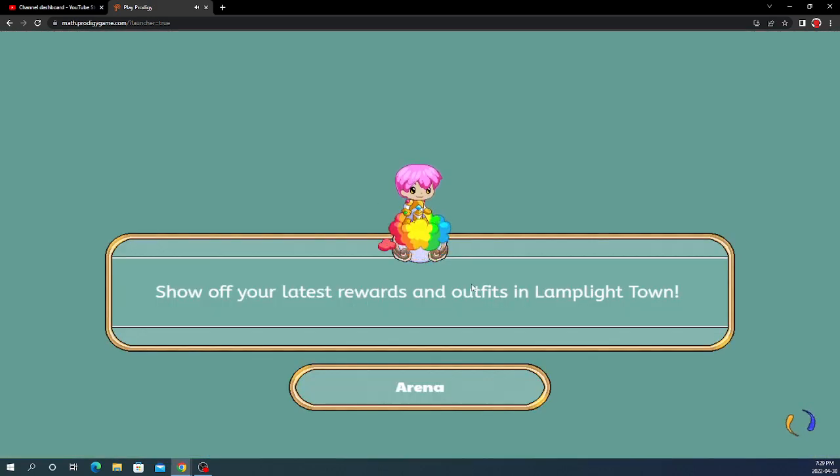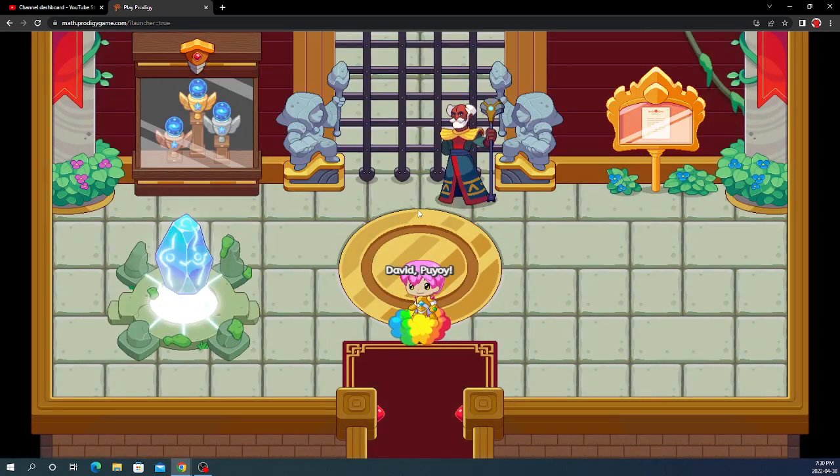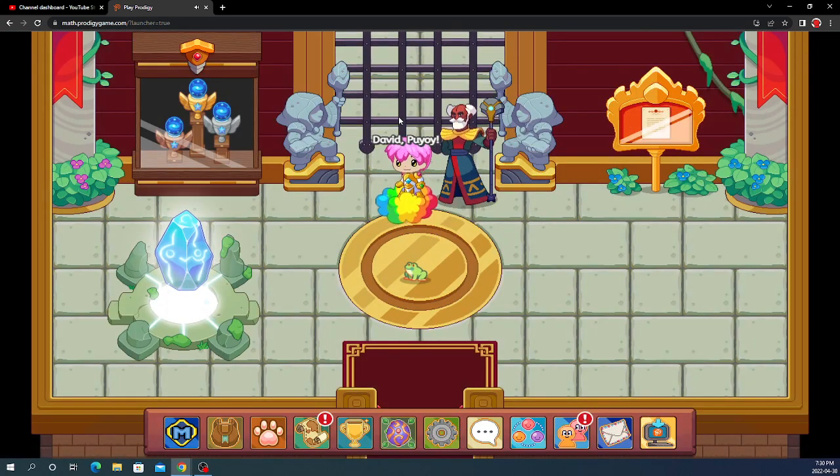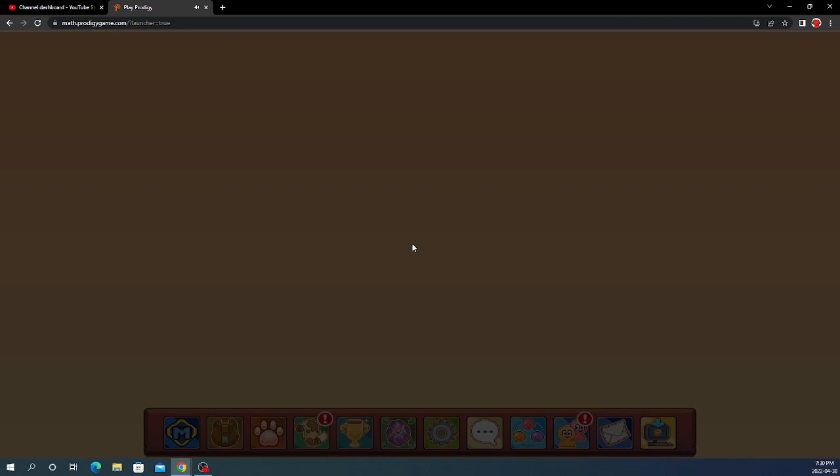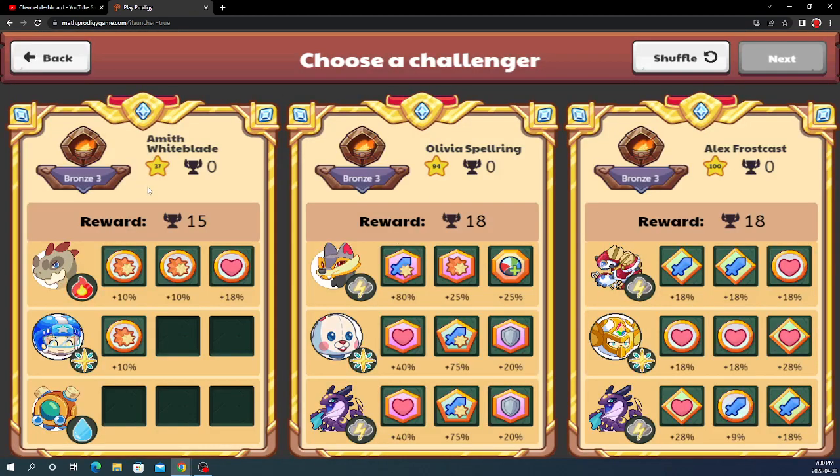Let's see how much damage we do against this. Let's just skip straight up here — no wasting time. And I set my Glace Shell to first pet. Alright, let's choose a challenger.